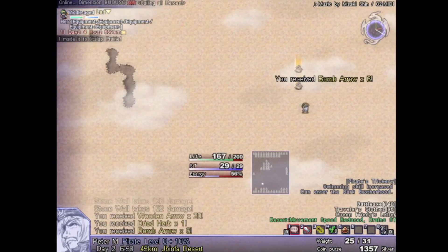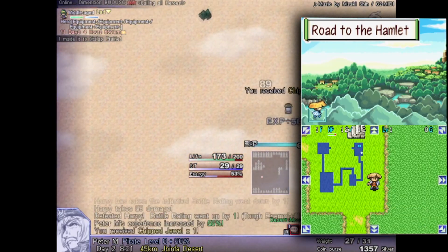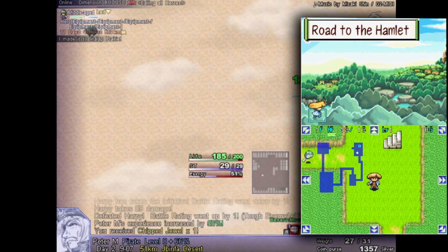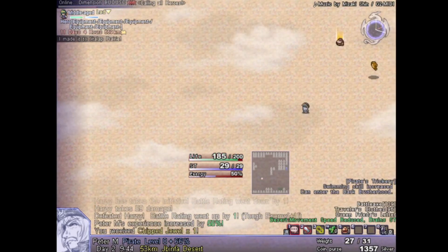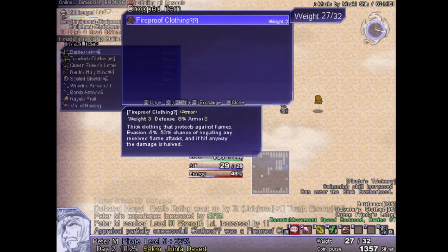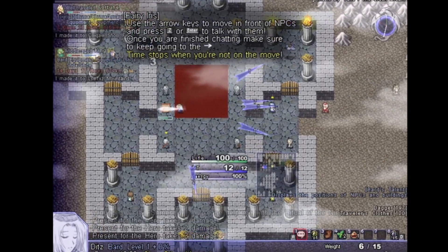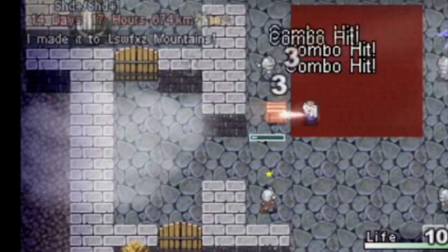One Way Heroics is a roguelike RPG made by Smoking Wolf. It has a ton of clear inspiration from Mystery Dungeon, with a heavy emphasis on tile travel, strategic directional positioning, and energy management. Except instead of a dungeon, you're in one of many vast open worlds, with a few things in common with them all. There is always a hero, a grand quest, and a perpetual encroaching darkness devouring the left side of the screen.